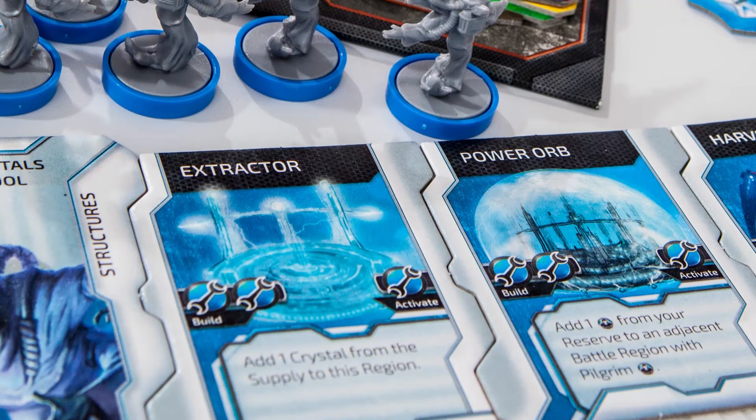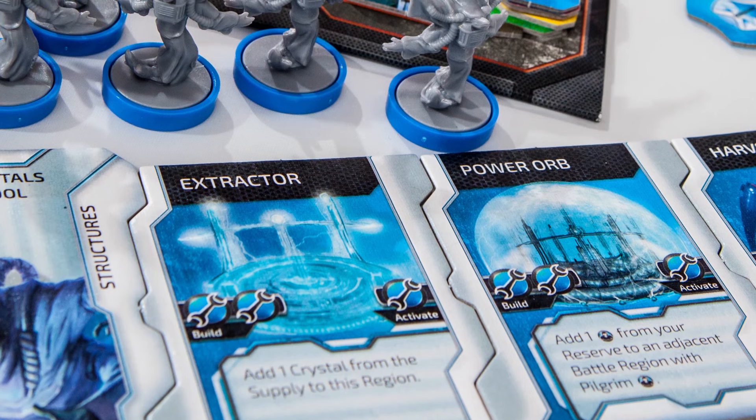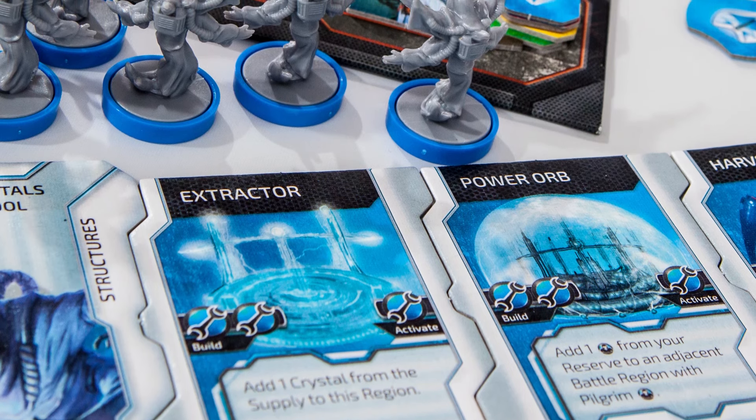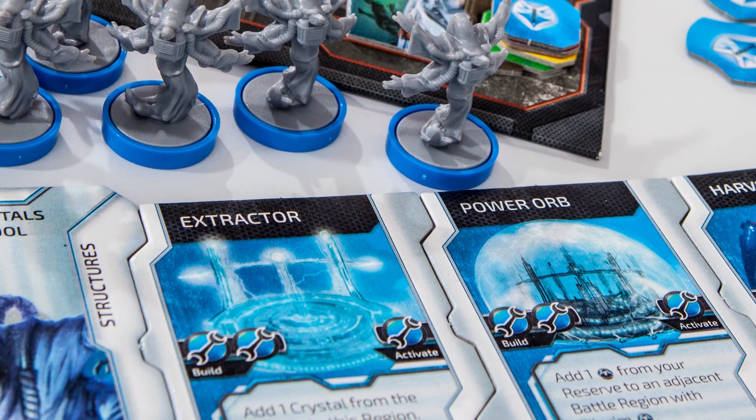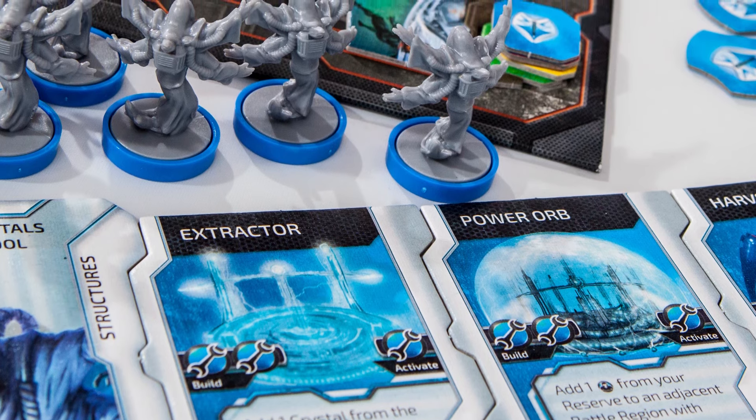Let's talk about the factions. You've got the pilgrims who, if you let them, they're going to sit back and pull crystals out of the ground. They're going to use those crystals to power their almost cheating-like technology, and they're going to sit back and score. Now, if you go up and try to attack them and keep them from scoring, they can start teleporting units to your rear, to your flanks, to keep you from doing that.